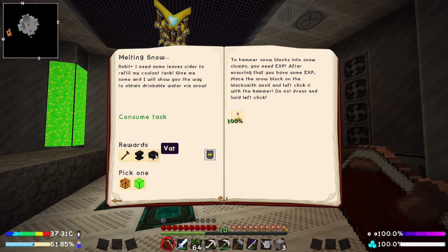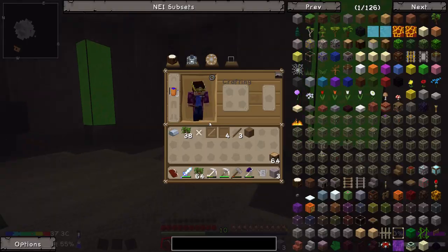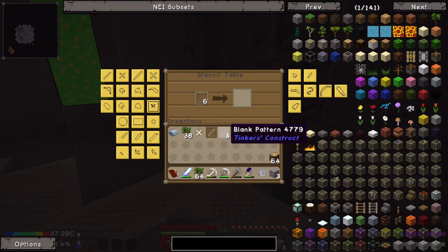So this quest actually gave us a vat, so we didn't really need to make one last episode but we did anyway. It also gives us a blacksmith's anvil and a blacksmith's hammer. So the first thing I'm going to do here is actually make a shovel because we do in fact need some snow in order to progress.